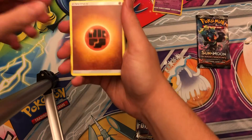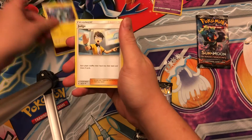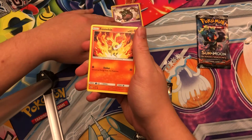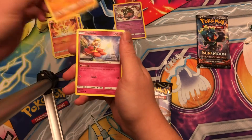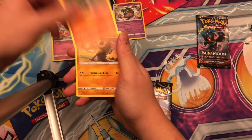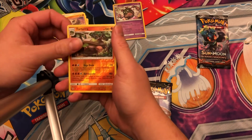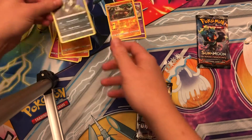All right. Fighting energy, Magneton, Judge — nice — Hoopa, Finneon, Rockruff, Flabébé, Litleo, Cubone. Reverse holo rare is a Torterra and Pangoro, not a holo rare.